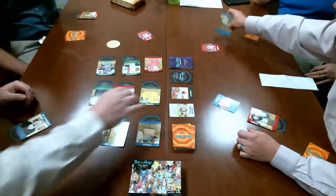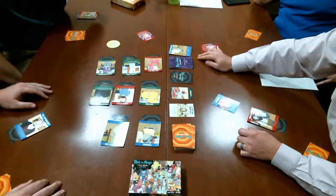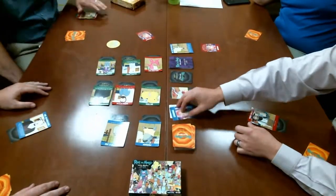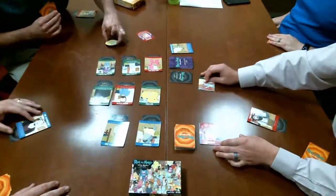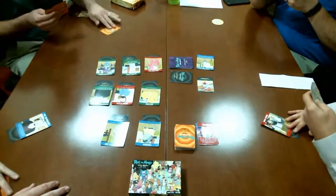Mr. Poopy Butthole is now dead. A player clarifies: 'He doesn't get another character, but he's always real.' The dead player confirms: 'Yeah, I'm always real.' Cards played are discarded, moved aside, the first player token moves, and everyone draws their next card.